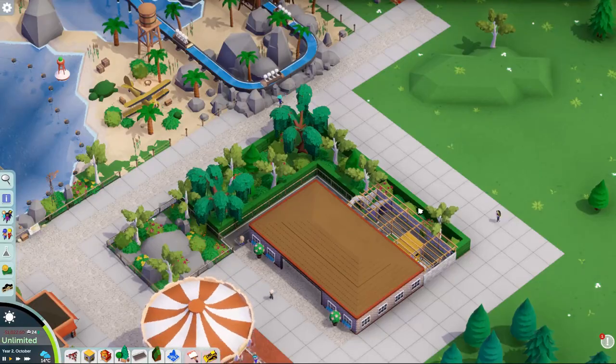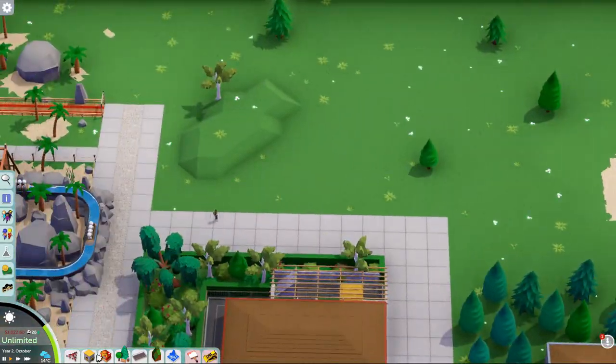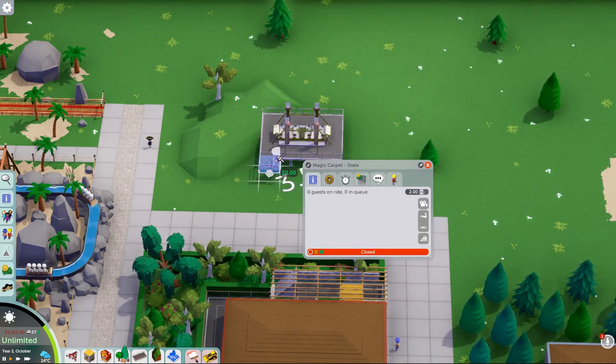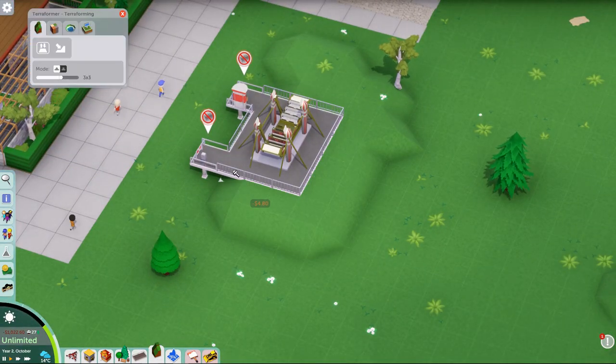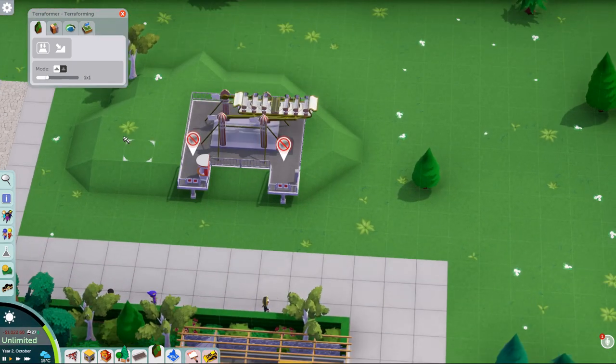In this episode we get the flat ride in, that gets finished and we make a start on the coaster. If you want to enjoy this video don't forget to give us a like down below and subscribe to the channel if you haven't done so already. There's plenty of Parkitect content, Planet Coaster, Planet Zoo and various other games here on the channel, so do subscribe if that's the kind of stuff you are interested in.